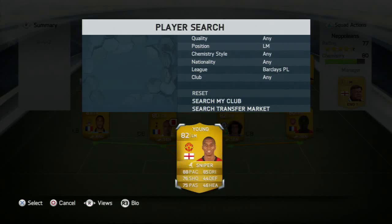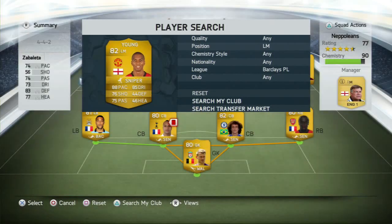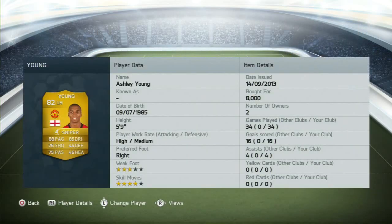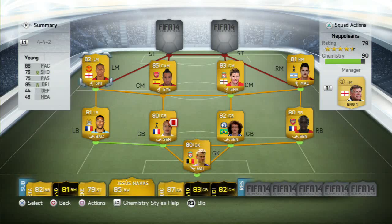In the left midfield, I went for Ashley Young because his shooting is really nice. He's got high pace and he's got the finesse shot trait, and on top of that he's right-footed, cutting in from the left side. Ashley Young's stats — 34 games, 16 goals and 4 assists — that's really, really good. I've given him the sniper card to improve his shooting and dribbling because that's all I'm really using him for. I don't cross with him too much — I use Gael Clichy down the left-hand side to cross. So I use Ashley Young to cut inside, open the space up for Clichy, and take those finesse shots.